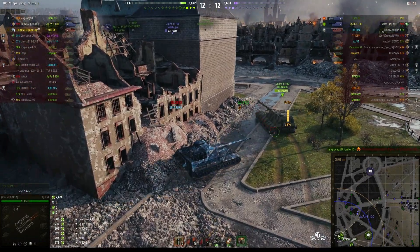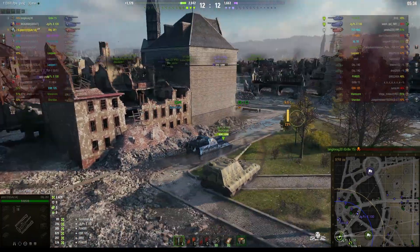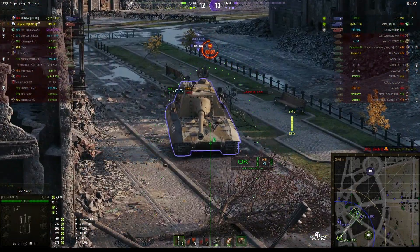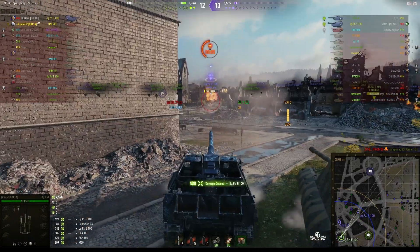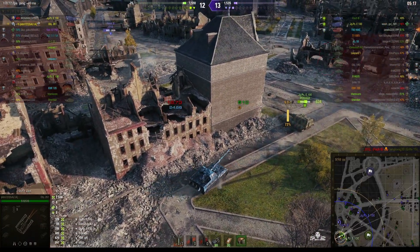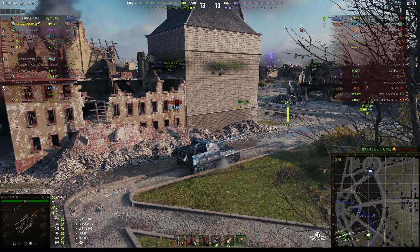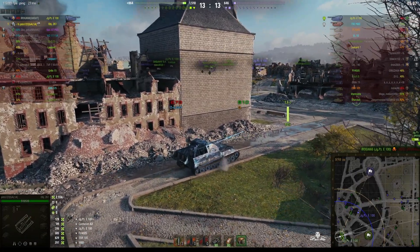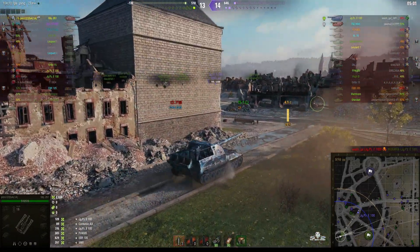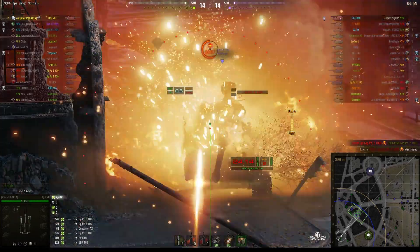So it's three versus three now. Both teams have got Yeagerus. The enemy team's got a Foch whereas our team's got a Griller 15. He just fired — can we take this guy out? He can see us, we can see him, but he's in reload. He fired and got 128. Unfortunately a Foch B is very close by. Our Yeageru wipes him out with one round, but the enemy Yeageru is going to be firing next. Once he has fired we've got three rounds left, so we get another three — we should be able to wipe out the Yeageru. He just killed our Yeageru, but now we should be able to wipe him out with one shot — and he does! Two kills now for Petro.